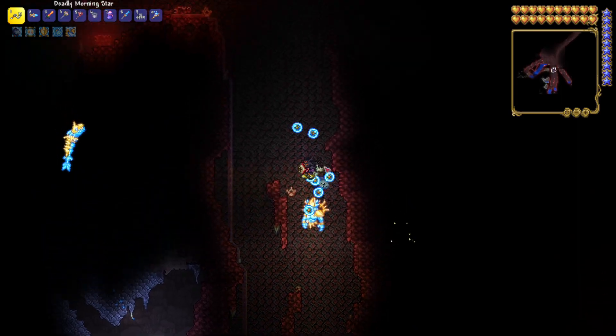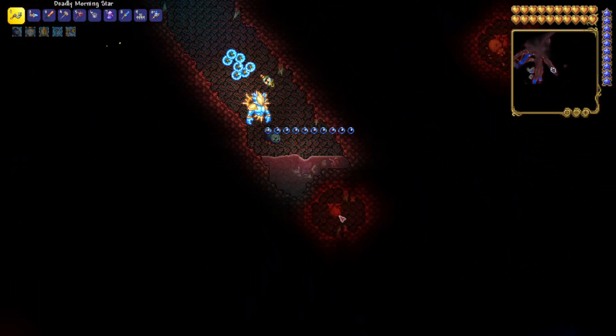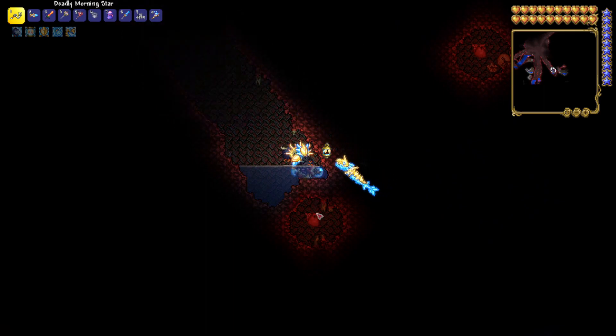If you don't have a new world or don't have the orbs to destroy — like these ones right here — you need to destroy three of these in order to summon a boss. And once the boss is summoned, you get the tissue samples.